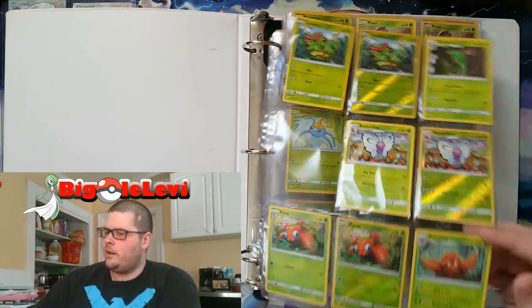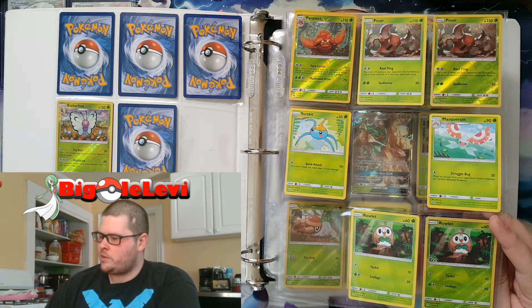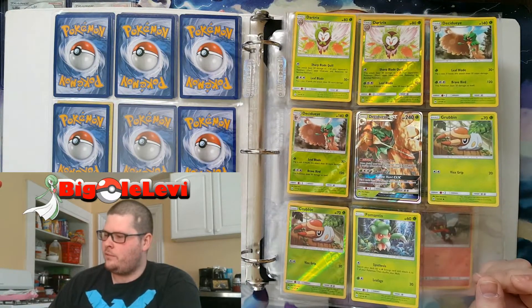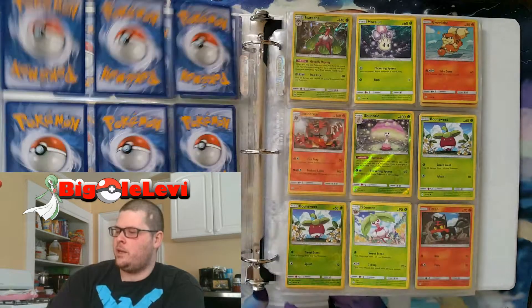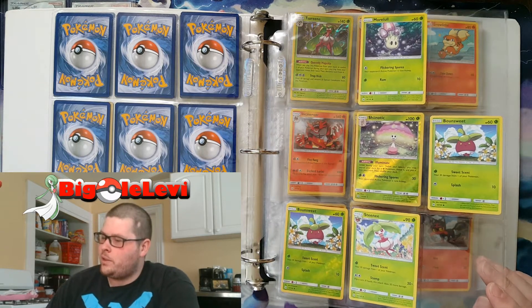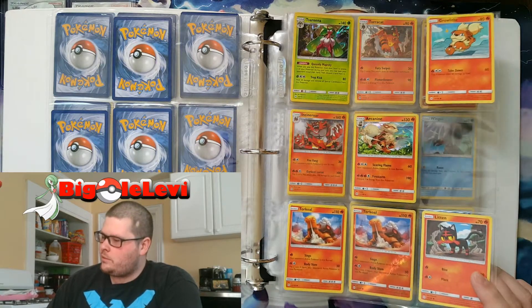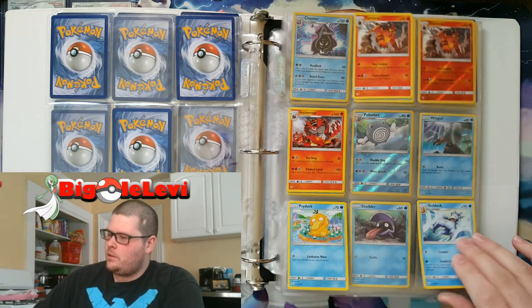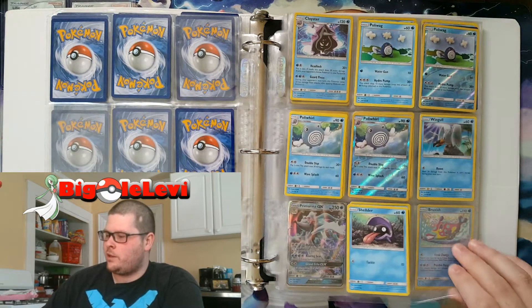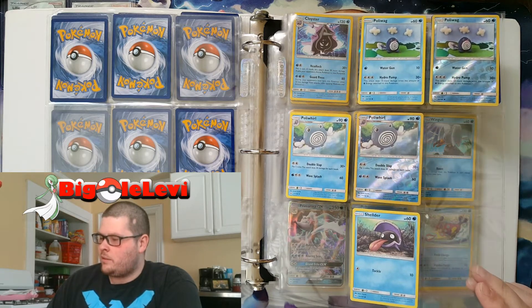So far I'm still missing a few things here and there, but nothing too major. It's mostly reverse holo rares that I'm missing. As you can see, I have all the regulars — I have the Decidueye GX from my booster box, but I'm missing the regular rare Shiinotic. Everything else seems to be just reverse holo rares, and those shouldn't be too hard to get — reverse holo commons and uncommons are only about 25 cents.